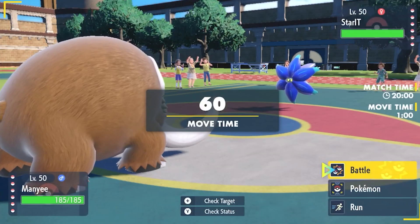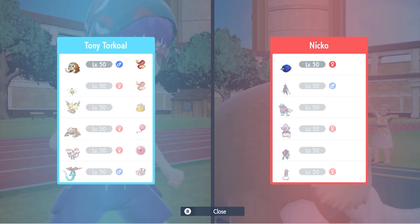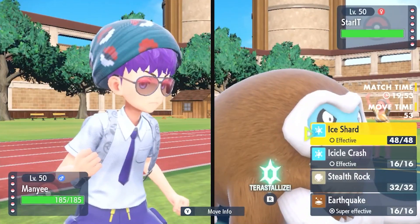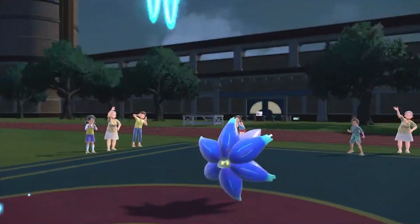I led Mamoswine here because if this thing is Sash I can just go for an Icicle Crash and it kind of just destroys. So that being said, I am just going to click Icicle Crash. Icicle Crash comes through — oh, I was thinking of the wrong move.